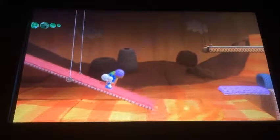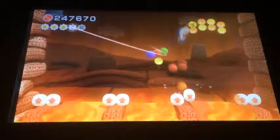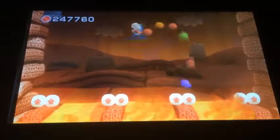I just threw a purple yarn ball to an empty platform, and it was almost gonna run out, but it made it. Alright, we made it back through that pipe safely. It was a gray pipe and there was a flower token in there — that's what I really like about collecting them in Yoshi's Woolly World.